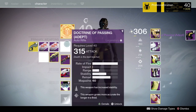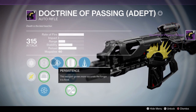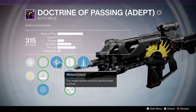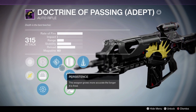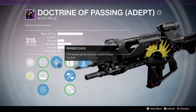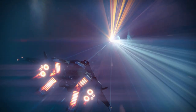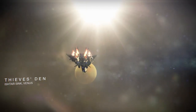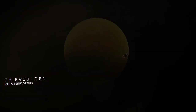The Doctrine of Passing — death is the best teacher. This is a low-impact auto rifle, aka a bullet hose, but it's actually really strong. The perks are the same on all the weapons by the way: Persistence, Extended Mag, Small Bore, Braced Frame. I also got mine with Counterbalance — very similar to the raid loot.